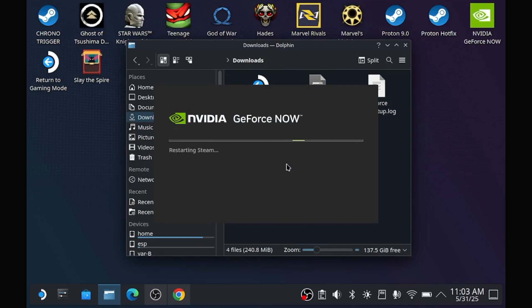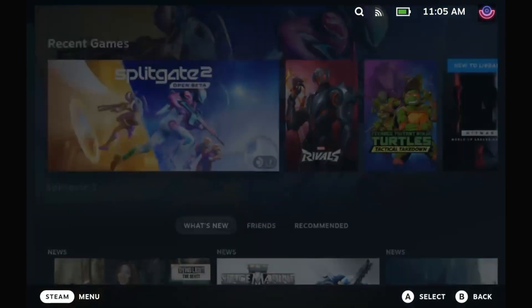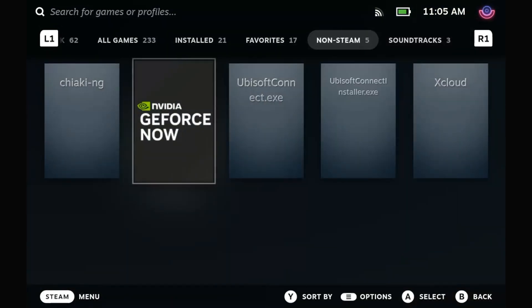Once it's installed, you'll see it restart Steam. From there, it'll tell you you're good to go and you can navigate back into gaming mode. Once back in gaming mode, hit the Steam button, navigate to Library, go to the Non-Steam tab, and you'll see your GeForce Now download there.